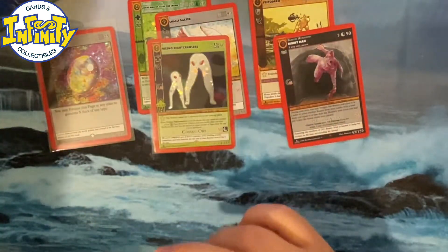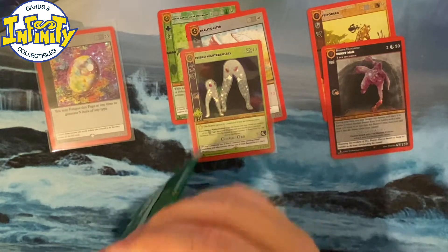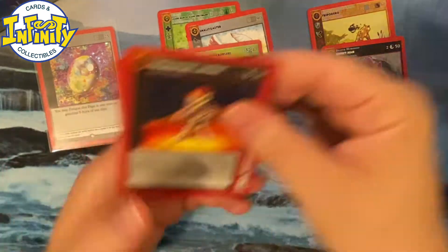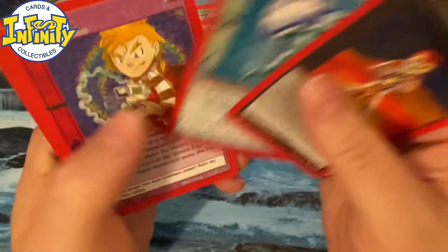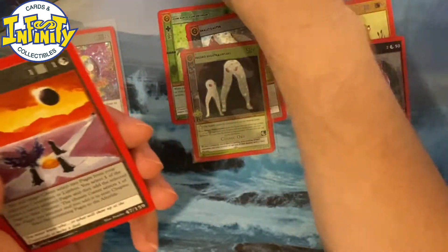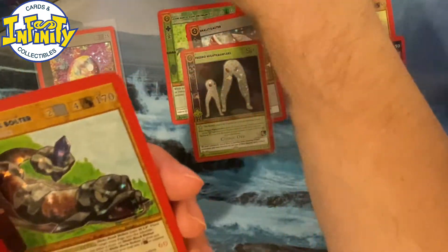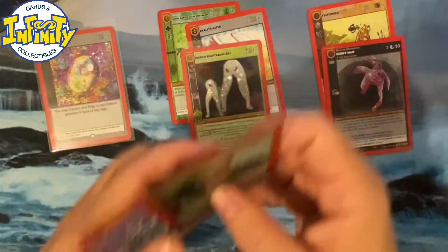I have to sleeve this right away — this is just too good. I'm gonna put the crystal on the left and the non-rare on the right. The Skeleton's Lantern — never saw this one. For the People, Telekinesis, Necromancy, I love it. Crossroad — this booster is very dark. Dragon's Breath, Earthquake, and a reverse holo Slide Rock Bolter. Pretty nice.